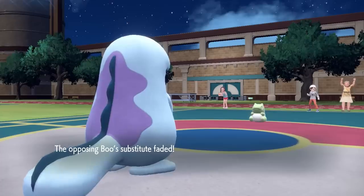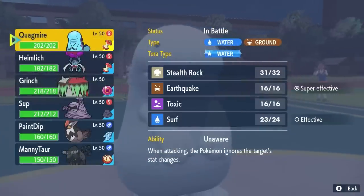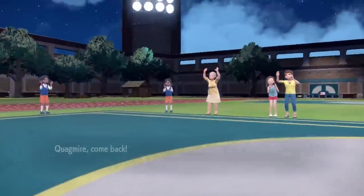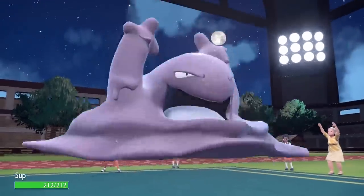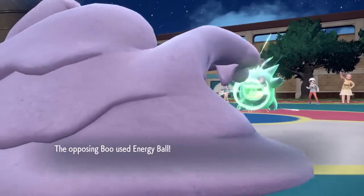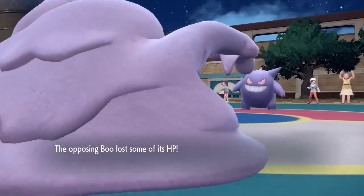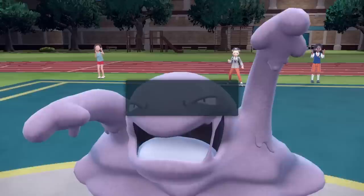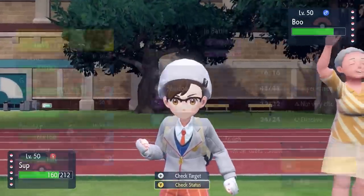While that does get the Gengar in for free, I'm actually happy with that Shed Tail because now Orthworm, unless it gets some recovery, is not going to be able to go for Shed Tail again. That type of momentum is pretty crazy to play against. I do not want Quagsire to take an Energy Ball to the face — it's way too early for that — so I decide to go into the Muk, who can absorb it pretty easily. Look at the absolute sheer size of the Muk in this game. My absolute girth allows me to take the Energy Ball super nicely, and now I can pressure Gengar out with the threat of a Shadow Sneak.